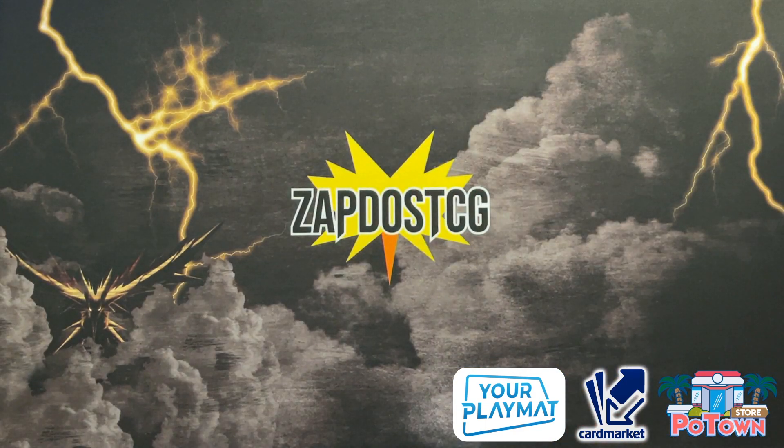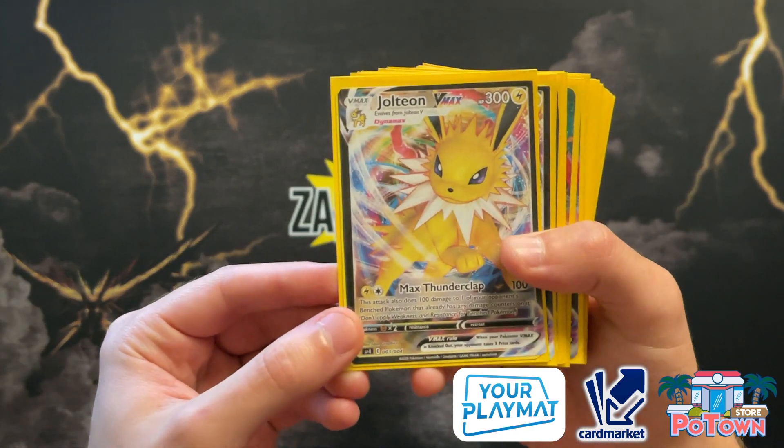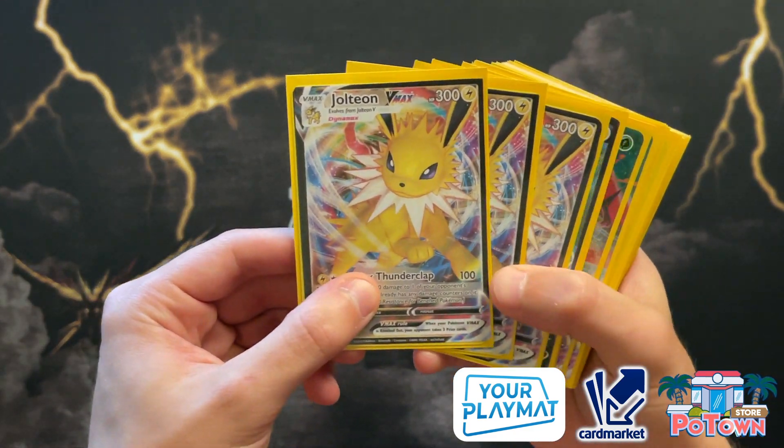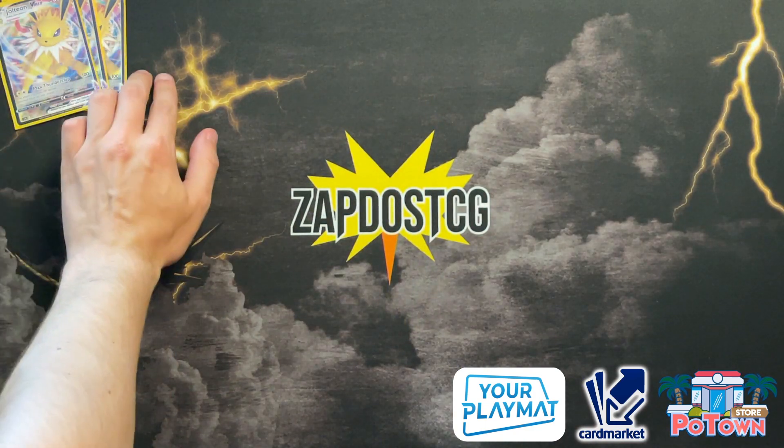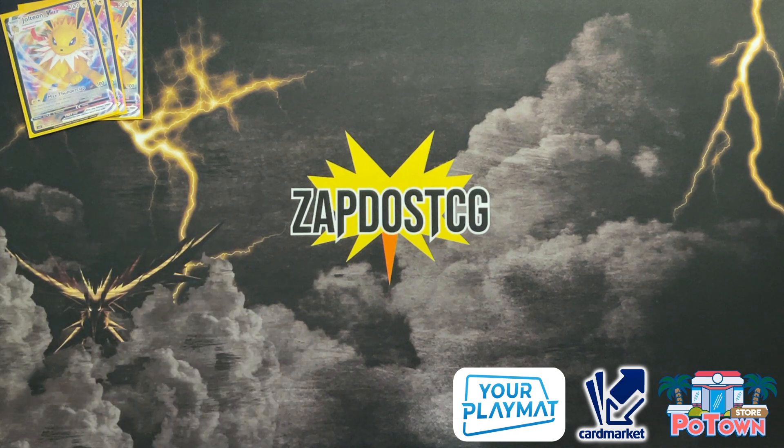Today we're talking about the deck profile in general. If you are playing Jolteon, you're going to have to take the hard loss to Rapid Strike Urshifu, but the other matchups should be very favorable if you can get your stuff out. We're running three copies of Jolteon VMAX — 100 on the active, 100 on a Pokémon on the opponent's bench that already has a damage counter, for a single energy thanks to that Elemental Badge. So for one energy that's 200 damage across the board. You want to fire off that attack three times and take a lot of prize cards to win the game.